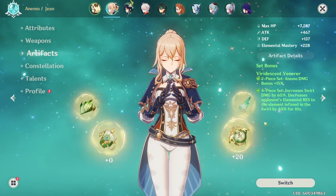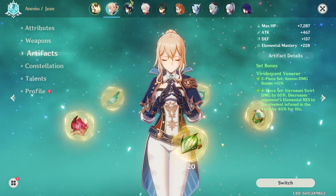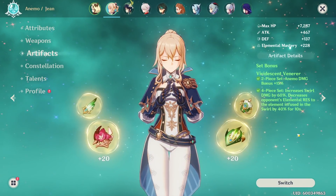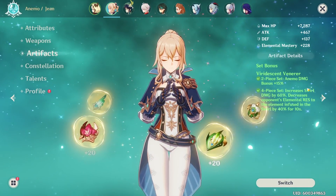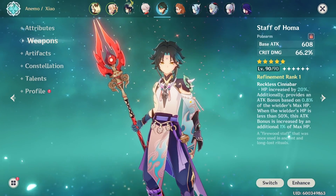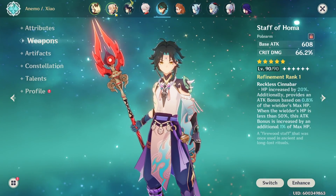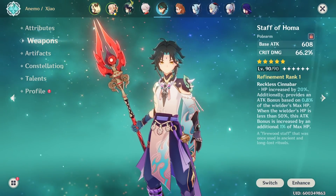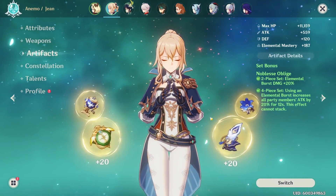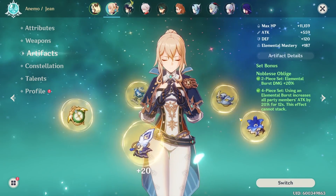Moving on to the two Anemo healers, Sayu and Jean — it shouldn't be too surprising that four-set Viridescent Venerer is significantly better, as it's one of the most broken artifact sets in Genshin Impact. It increases overall team damage by a significant amount, so Ocean-Hued Clam is not worth it on these characters. There is a special case: if you're playing Xiao with Jean, since you cannot swirl Anemo, running four-set VV on Jean doesn't really work. In that case, you should simply use four-set Noblesse to boost Xiao.